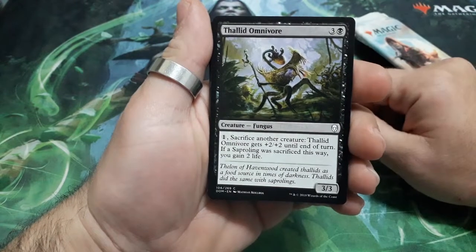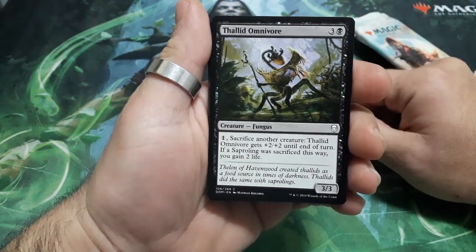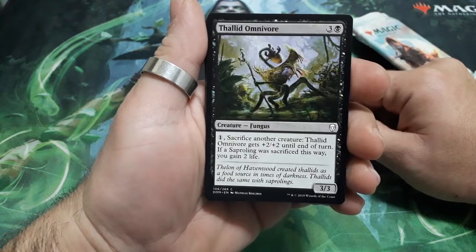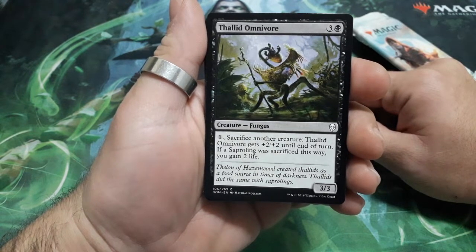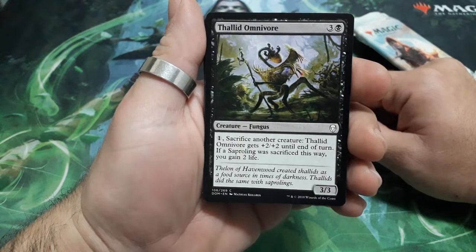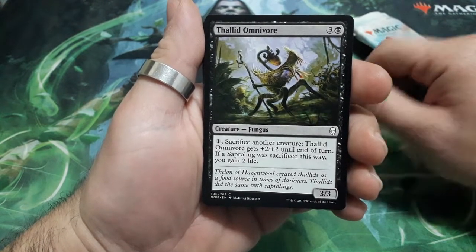It starts with Talid Omnivore, four drops. For one, sacrifice another creature: Talid Omnivore gets plus two plus two till the end of the turn. If a Saproling was sacrificed this way, you gain two life. And it is a 3-3.